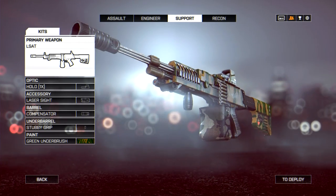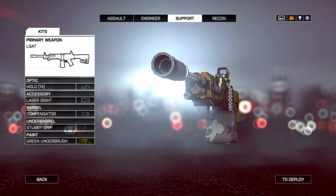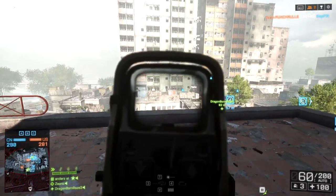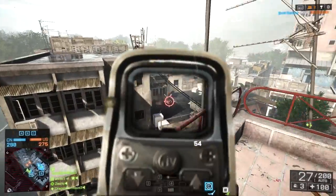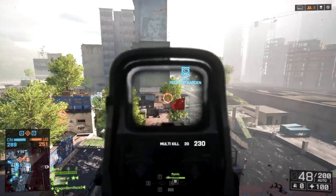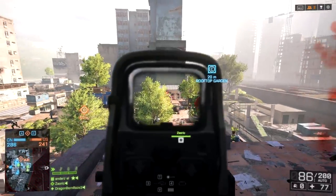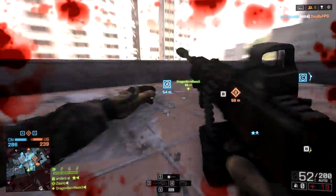The third gun we're gonna be looking at is the LSAT — the third unlock in the support class for multiplayer. Honestly, I hate it. It is not a very good gun at all. It's not good at short range, it is not good at medium range, and it is definitely not good at long range. It doesn't have a high fire rate, it doesn't have high damage, it doesn't have a quick reload time, it doesn't have a big magazine. It's like a jack of all trades when it comes to kind of sucking. All of the other guns are basically better — the LSAT is one of the worst LMGs in the game, so stay away from it.